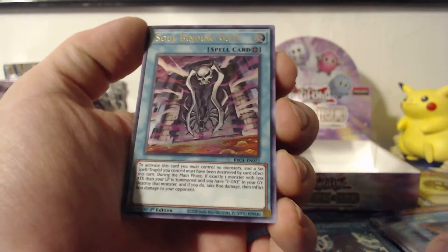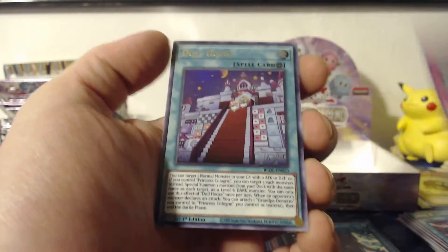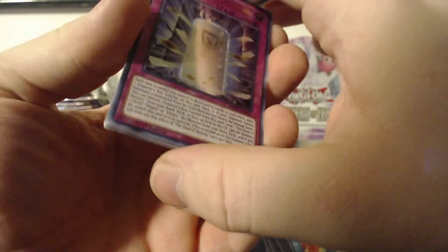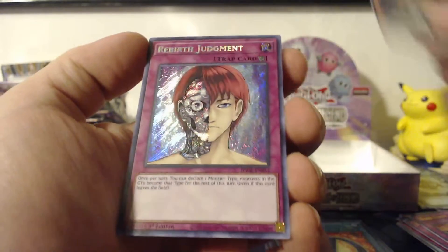Oh, I didn't mean to pull the pack off of the camera view. We got a Doctor D. Nibiru is a well-played and commonly played card these days. We got D-Force. This specific version of Nibiru is not expensive — if anyone wanted to go out and buy it, it's not more than a couple dollars. We got the Deal of Destiny, Void Feast, Detonate, a Right Hand Shark, and Rebirth Judgment.